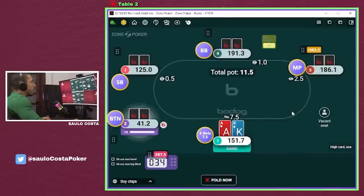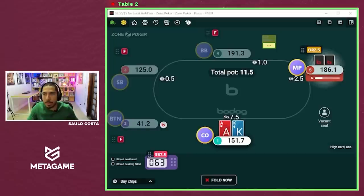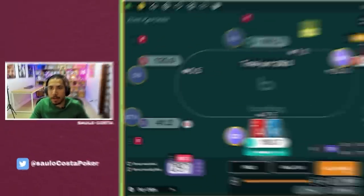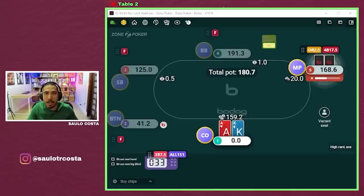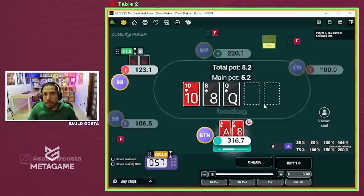Next hand we got another ace-king. MP here opens for two and a half big blinds, we're gonna three-bet that of course. MP tanked and tanked and then four-bets. This is a timing tell we're going to exploit and we're just going to ship this pre-flop. This is a significant tell in zone games because in zone games time is crucial — we don't have much time to act, so whatever time information we can have on our opponents is going to be decent information. He showed up with pocket queens but we got it in good.